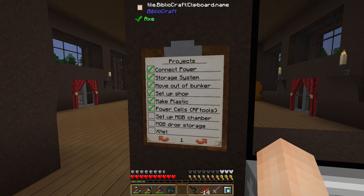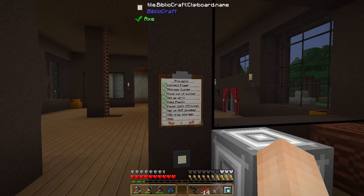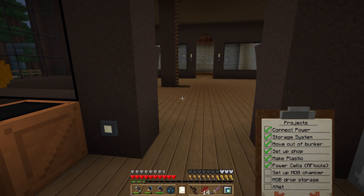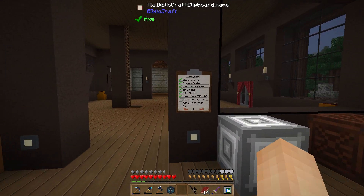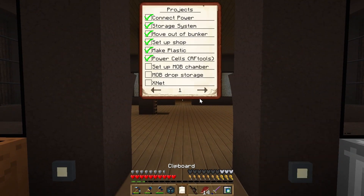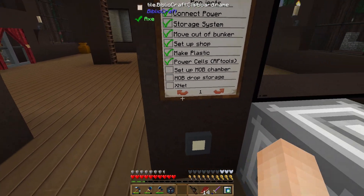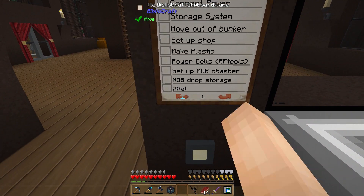This is really neat — this is a clipboard from Bibliocraft, and you can see I have it placed on the wall. If I sneak and right-click it I can pick it up and still read it. It has: connect power, storage system, move out of bunker, set up shop. Then sneak right-click places it back on the wall. If you just right-click regularly it acts like a book. The cool thing is you can make a little checklist, and you can still right-click and interact with it while it's on the wall. I've never used one before and I think we're going to get a lot of use out of it.